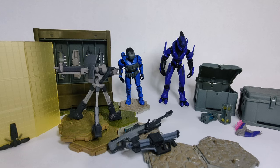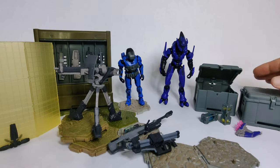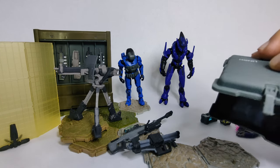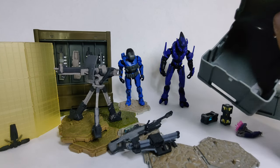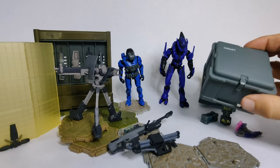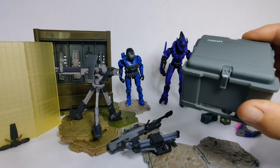The UNSC Checkpoint set comes with everything you see here. You get a Spartan and a Sangheili, and these really nice sort of props — cases that do open. But why would you make these little hinges? You can see that stress mark on that plastic latch. It tabs in there really heavy duty, so you kinda have to tear it out, and I'm afraid it won't survive more than a couple of opens. You can see that's already stressed, and I haven't even messed with this one.